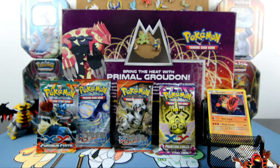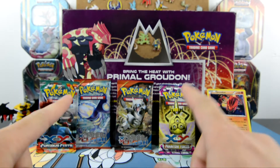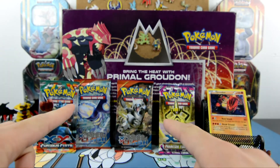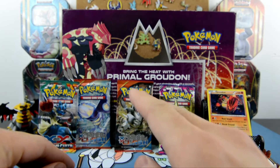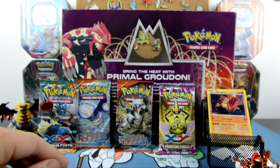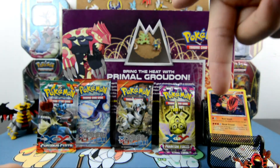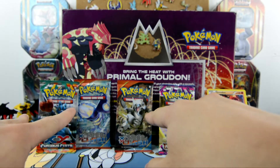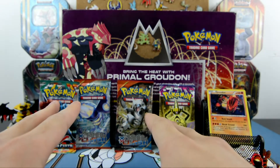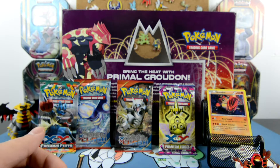Here is the question for the giveaway: out of the four code card packs included with this Primal Groudon box, which one do you think will have the best pulls? It goes in order — reverse holos, hollow rares, break cards, and then EX, full art, and secret rares. Pause the video, comment below which pack you think will have the best pulls. You don't have to be right — just participate, and the random comment selector might pick you.